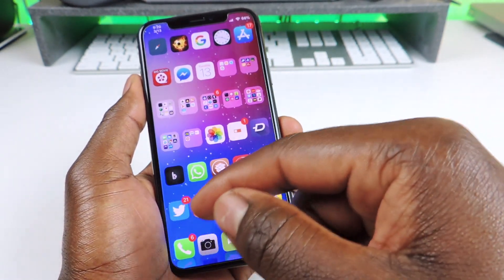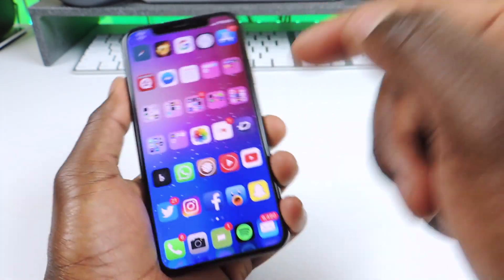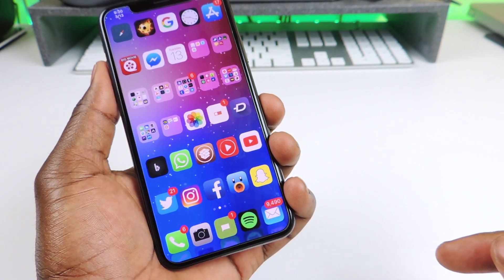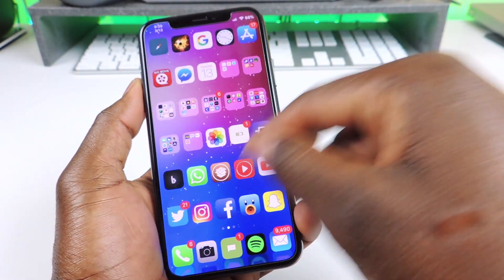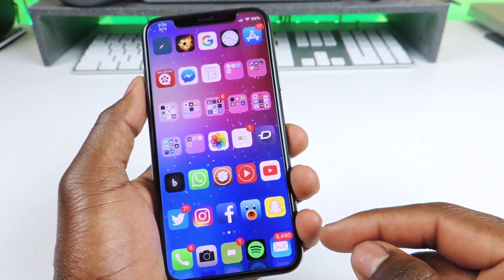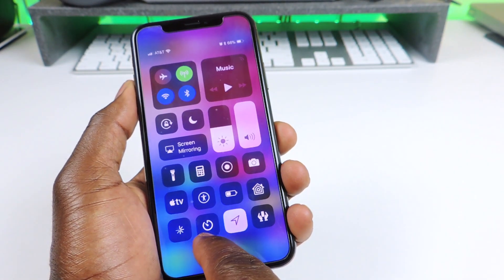The other one is called Finger. If you look at the springboard you can see Safari is spinning — basically it gives these apps animation. You can see down at the bottom the Messages app is moving really fast. It's kind of hard to see but it gives animation to certain apps. That one is called Finger.